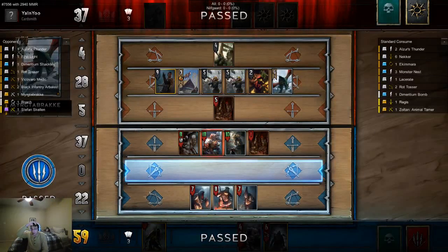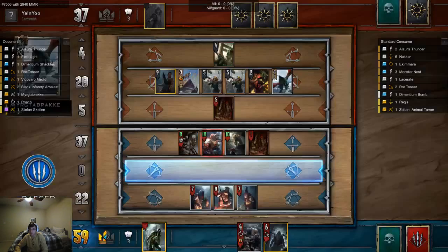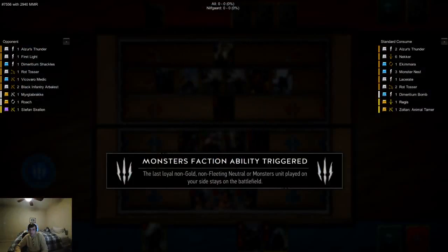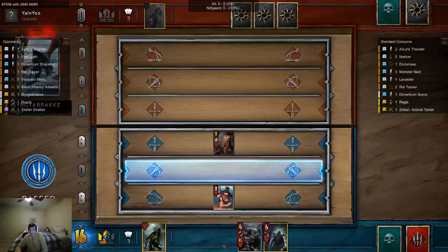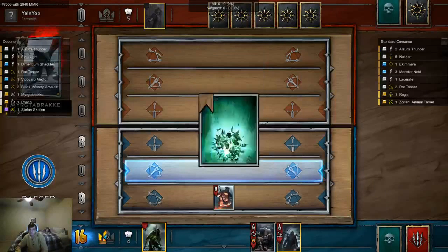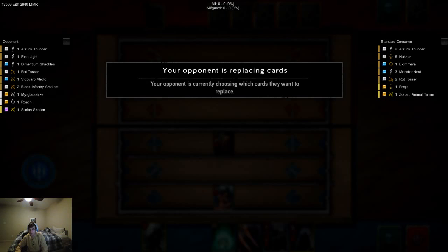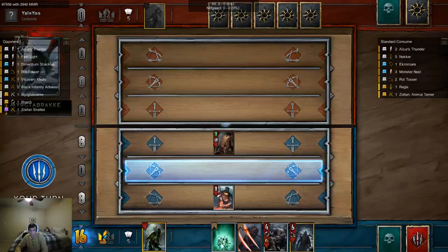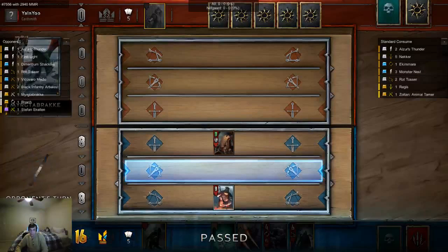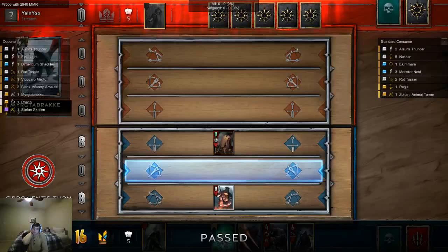We got to keep an eight-power unit onto the board the next round. Maybe I should have played those units sooner. I got to keep 16 points onto the board, and that allows me to just pass. He passed — he's forced to play a card. That'll get me card advantage. Card advantage against my opponent is really important.